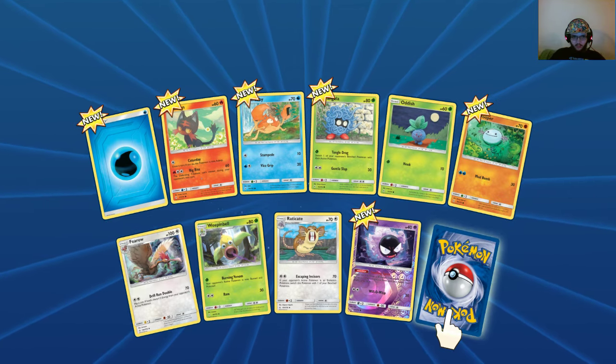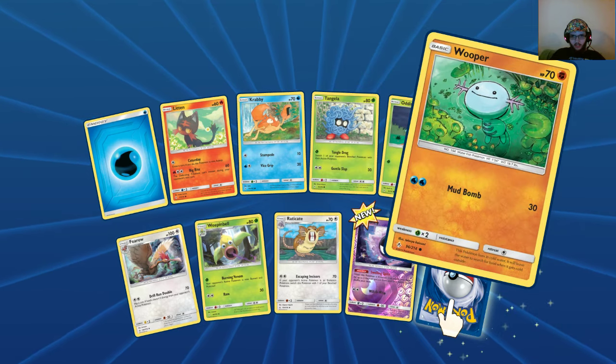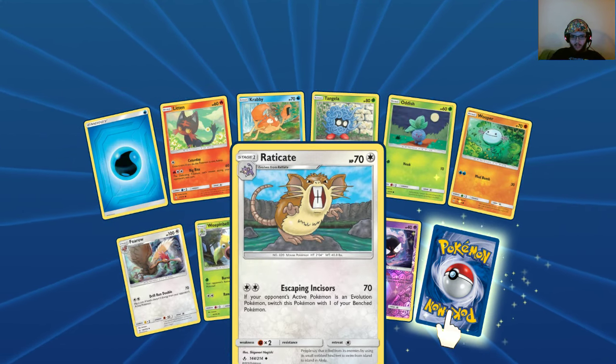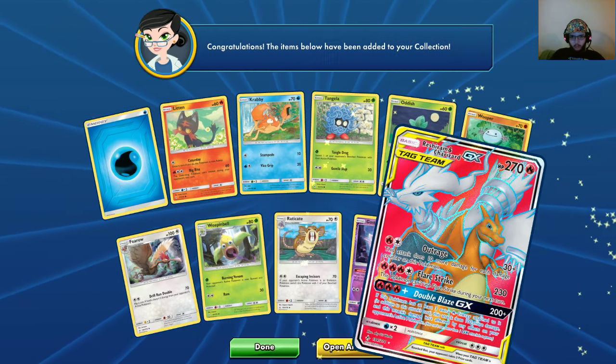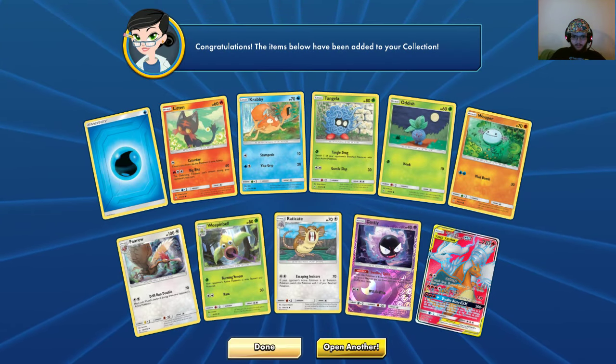It has to be one good pull. Water Energy, Litleo, Krabby, Tangela, Oddish, Wooper, Pharoh, Weepinbell, Raticate, Ghastly, and the rare is — holy — okay then. I didn't expect it to be this. Well, that just made this even better.